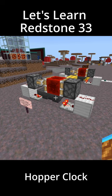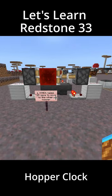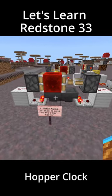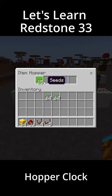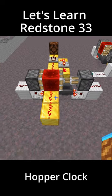Now let's talk about hopper clocks. Hopper clocks are an easy way to get a specific timed activation. It takes about 25 seconds for one stack of items to move from one hopper to the other. That means each stack of items you place into these hoppers will increase the timer by 50 seconds — the redstone block will move in 25 seconds and then return in another 25 seconds.